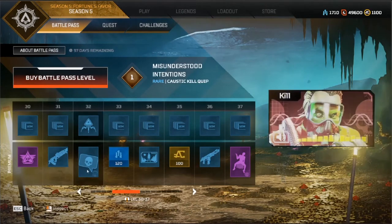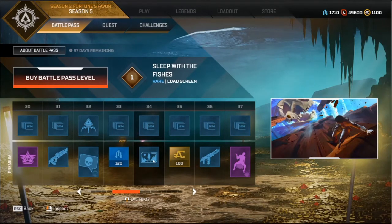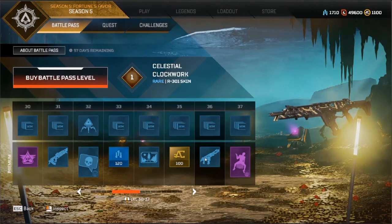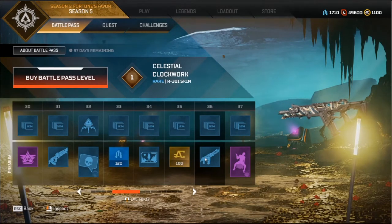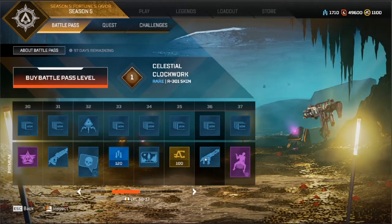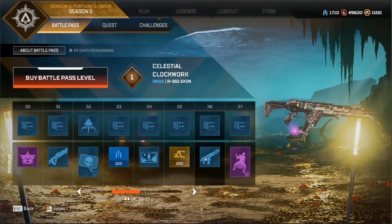Kill quip for Caustic: 'I think you misunderstood my intention when I asked for your heart.' As a scientist, he wants to do experiments on it. Next we've got another loading screen — a lot of the ones from the trailer, I'm pretty sure. An Ariel One skin — it's not too bad, considering it's like a clockwork one. It would be cool if it was animated, but as it's a rare one, yeah, it's fine.